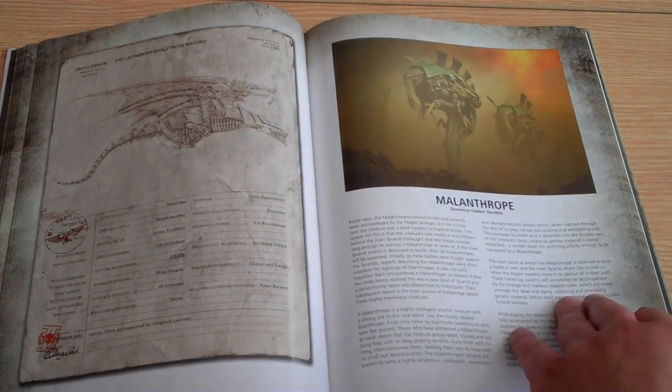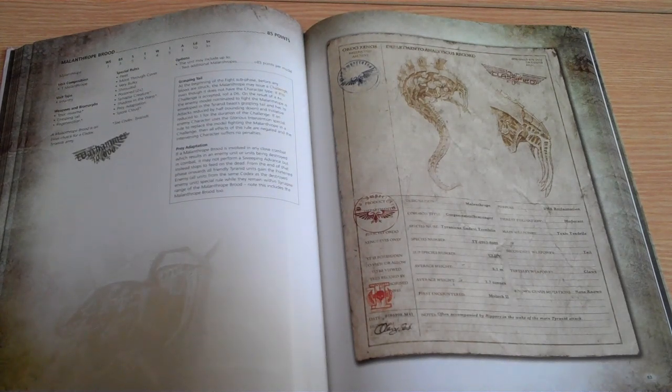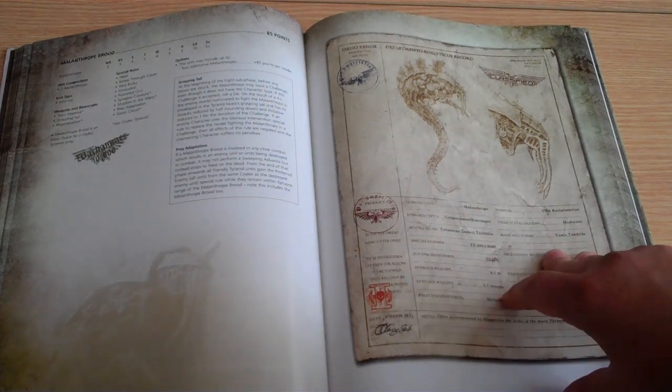Malanthropes have seen many rule iterations — this time round they can issue a challenge even though they're not characters. They reduce the attacks and initiative (to 1) of the character they're fighting. When they kill something, all friendly Tyranid units gain Preferred Enemy for all units from the same codex as the destroyed enemy unit, as long as they're within synapse range of the Malanthrope. They're Elite choices at 85 points: Strength 5, Toughness 5, 4 wounds. They have Poisoned 2+, Shrouded, and Spore Cloud — similar rules to a Venomthrope. You want to put one in the centre of the army to get maximum benefit.